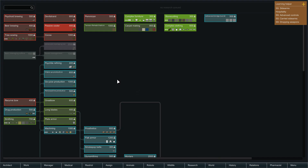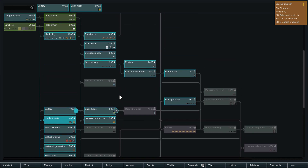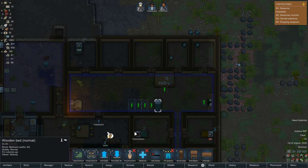And research — there we go. We've got electricity, I've got AC, I've got nutrient paste, I want battery, basic fuses, then I want gun turrets. So that gets us stacked up there. What is that? Normal — reinstall here.